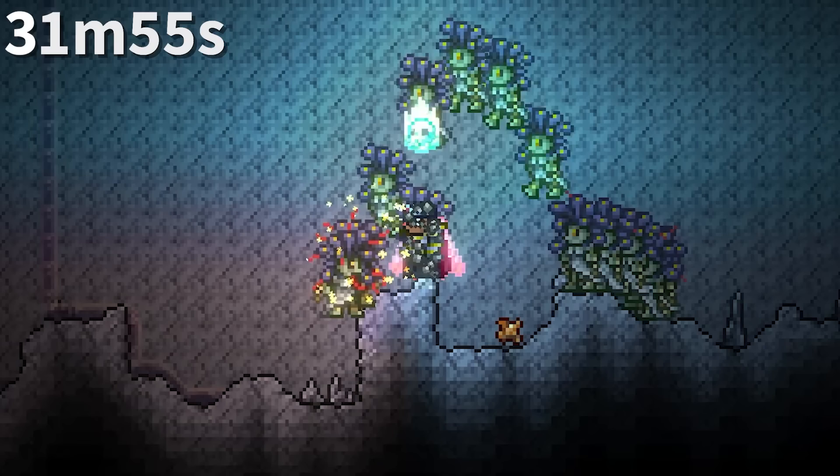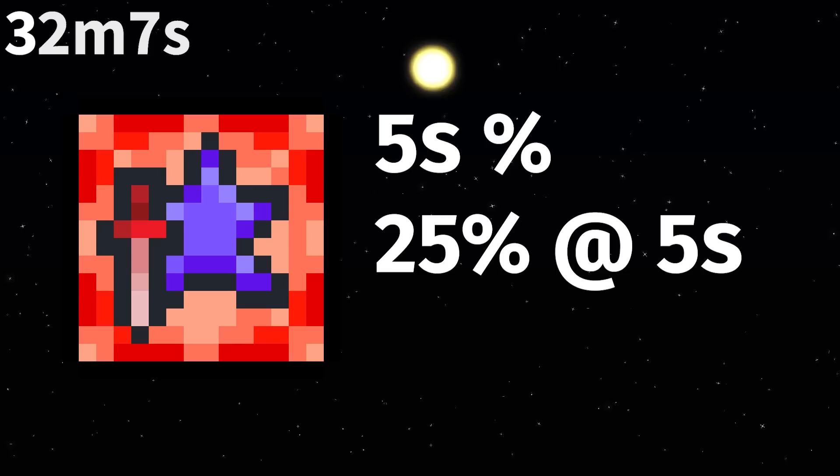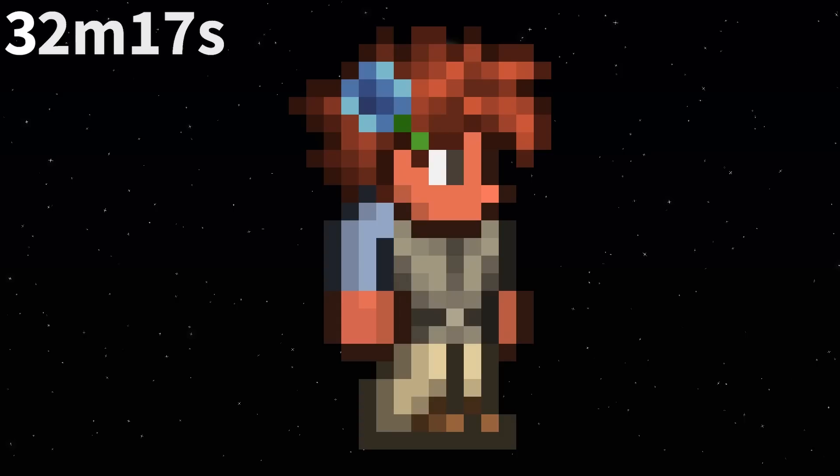Stoned is more dangerous than Webbed. Webbed stops you mid-air, while Stoned will cause you to fall like a rock and die. Mana Sickness's damage reduction is 5 times the amount of seconds in percent — for example, 25% at 5 seconds and 50% at the maximum duration of 10 seconds. This effect is also multiplicative, so it applies after all buffs and damages have been tallied.